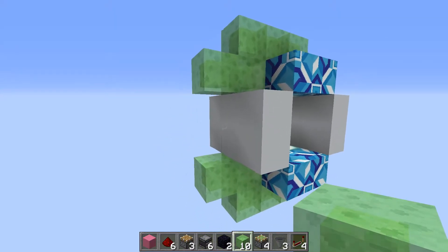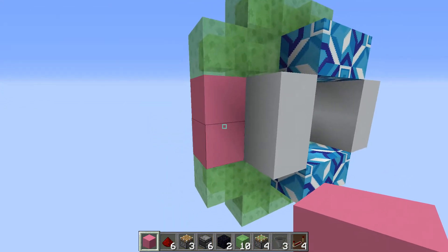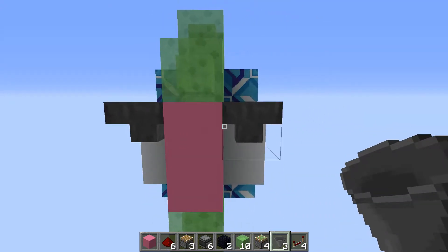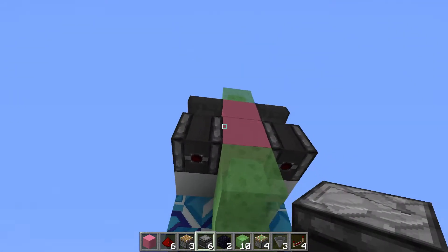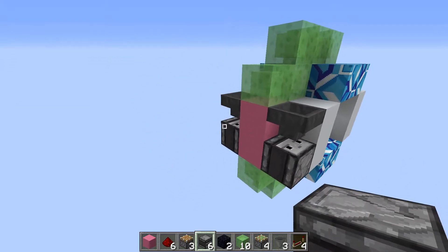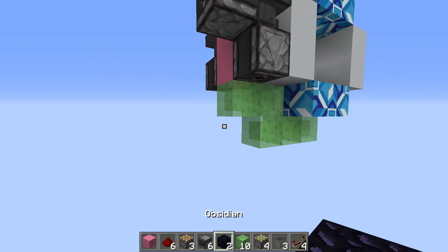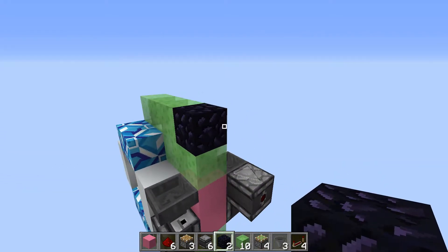Then we also place in our last door block right here — I'm just going to use pink for now. Next to that pink we're going to place in hoppers on both sides, and then just observers facing down. I'm going to continue with one side for now and do the other one later, so place in another observer facing into that side. Now place in your obsidian or immovable objects right here.